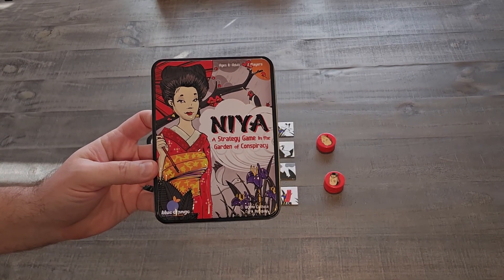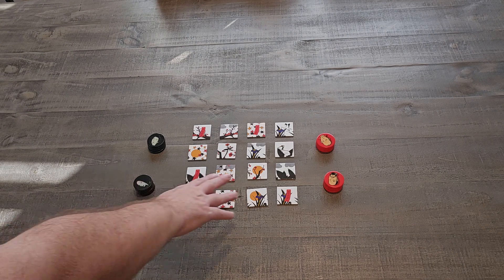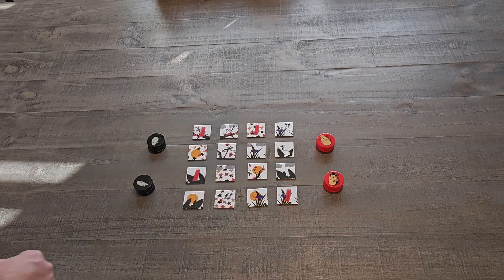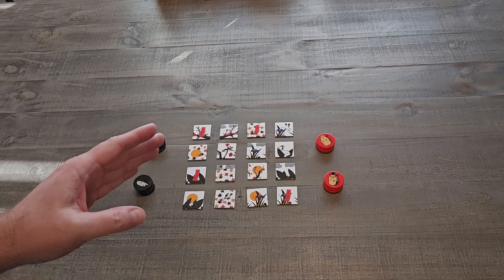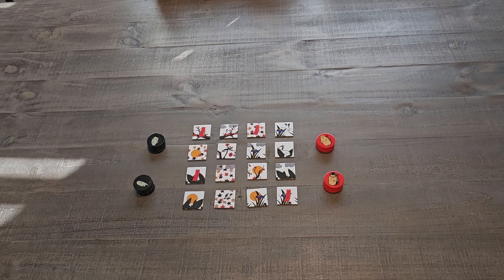Here we are at the gamer's table with Naya. Here is the setup of the game. Each player will have black tokens and red tokens, and you're going to have 16 tiles. The object of the game is you're trying to get either four in a row — horizontally, vertically, or diagonally — or four in a square. Each representing a clan, players must follow the patterns set by their rival to position their tokens in one of the victory conditions.